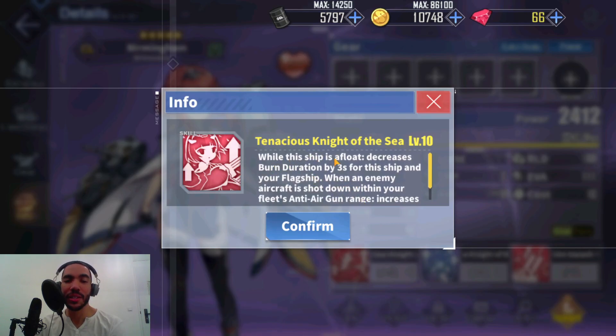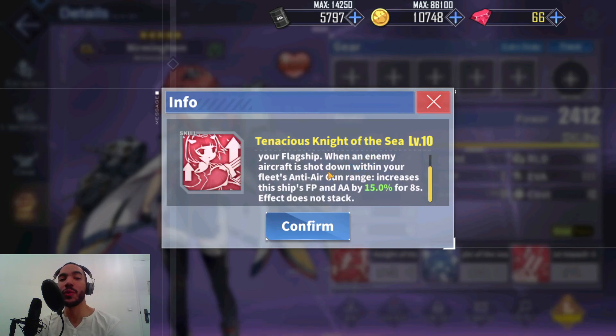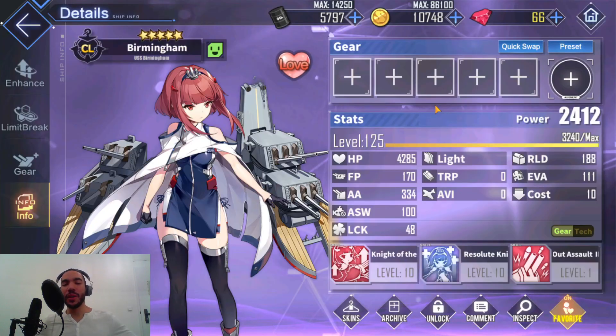Her second skill, Tenacious Knight of the Sea, is good too. While this ship is afloat, decreases burn duration by three seconds for this ship and your flagship. When an enemy aircraft is shot down within your fleet's anti-air gun range, increases that ship's firepower and AA by 15% for eight seconds. That's nice, except if you have a heavy armor ship as your flagship, the real concern would probably be the enemy lobbing AP rounds at your ship, unless the burn is spectacular.